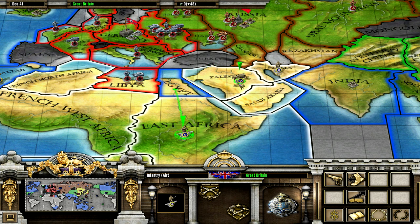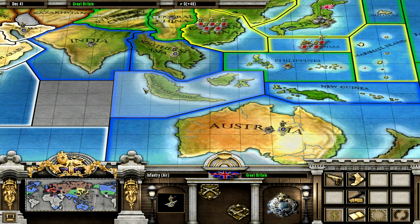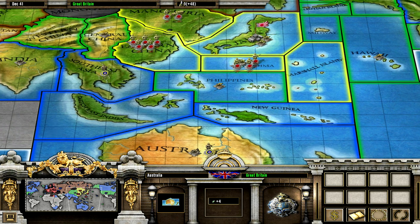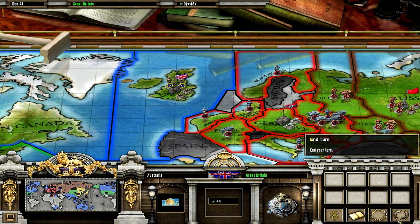I'll use this guy here to reinforce my troops in Asia. This guy here will stay in Australia — I don't want to lose Australia. And I don't have any troops in Canada. So let's end the turn.